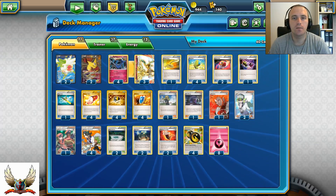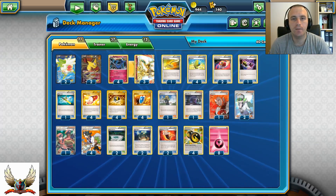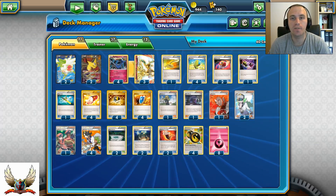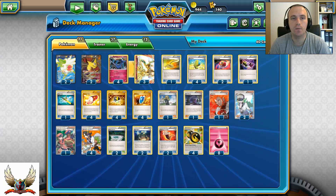Hello and welcome back to Pokémon TCG Center. In today's video we'll be looking at another deck for the upcoming standard format, and this is a Xerneas Break with the Giratina EX.